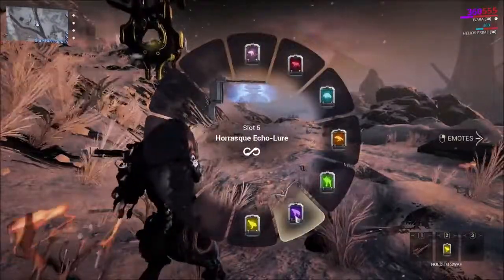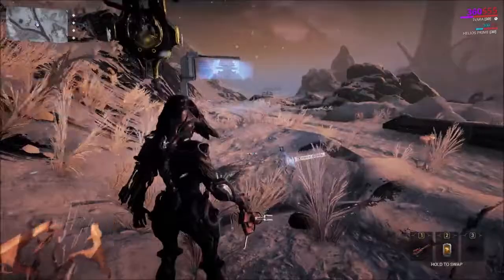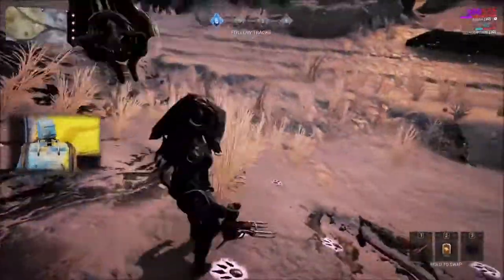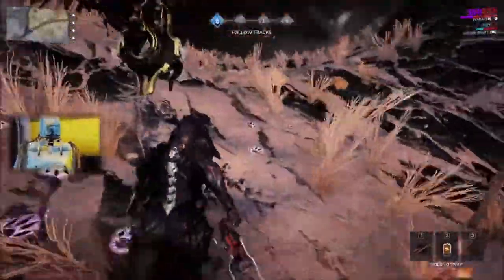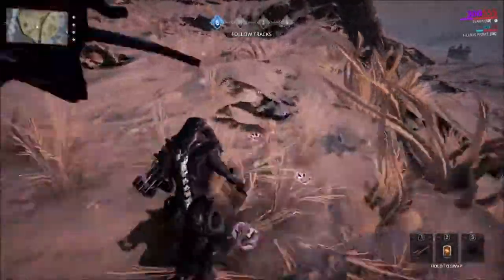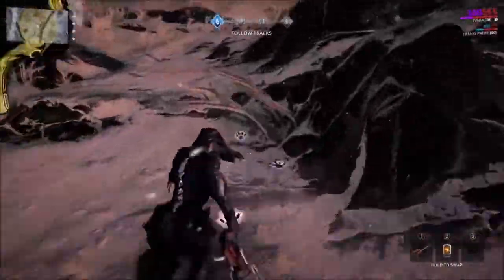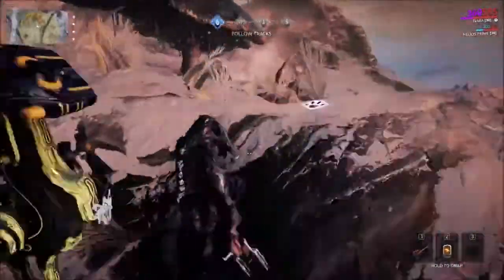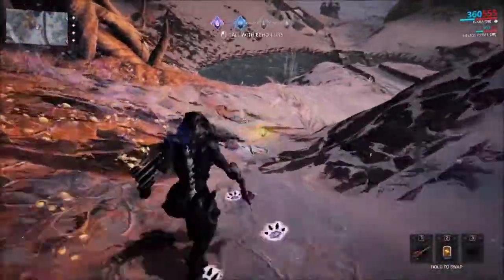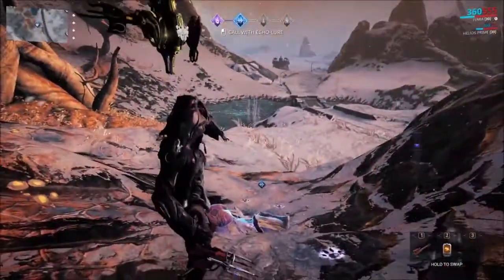We're at our next point and it appears to be a Kubrodon, so select your Kubrodon lure, interact with the point, and follow it up. The Kubrodon — and pretty much everything we're hunting — can be taken down with Sleep Arrows for better points without worrying about them fleeing. The trick to getting better scores: no sudden movements, crouch walk, and do not become uncloaked at any point. That will pretty much guarantee a perfect every single time. Be careful in this area — enemies come through fairly often.